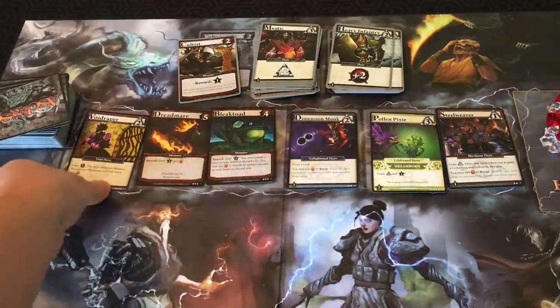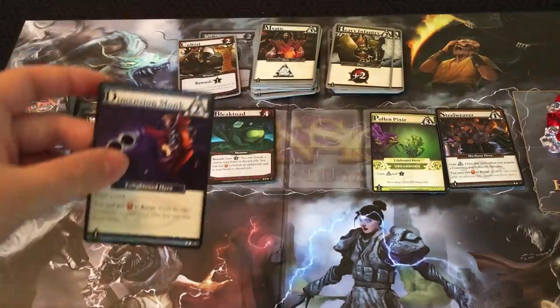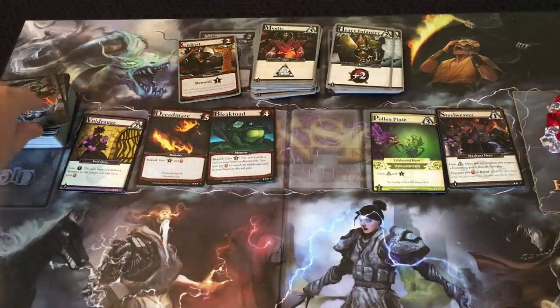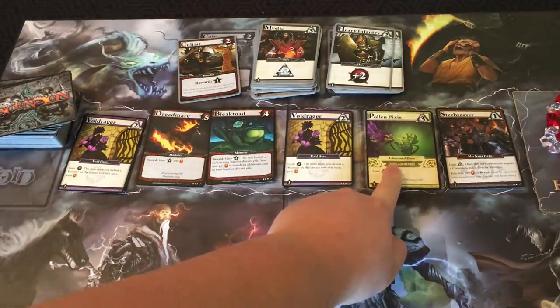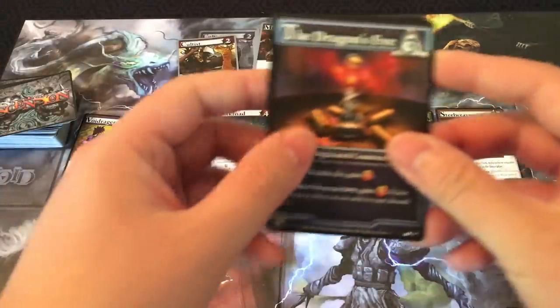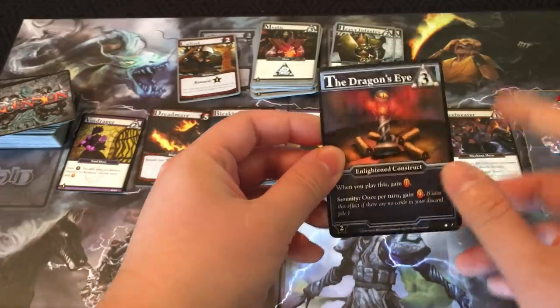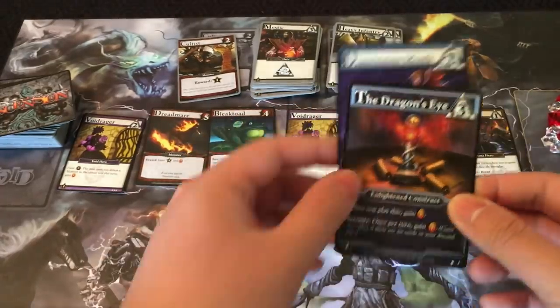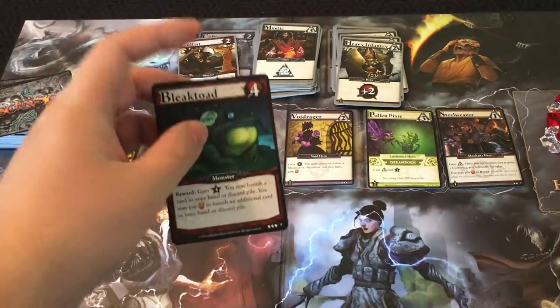Say player one buys the Dragon's Eye — they put it in their discard pile, it gets replaced from the main deck, and they could buy another card. So say they buy the Dimension Monk — that also goes in their discard pile. Dreamborn cards have a special effect I'll explain later. You buy cards with runes; the cost tells you how many runes it takes, so with five runes you could buy both a three-cost and a two-cost card.